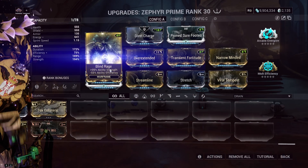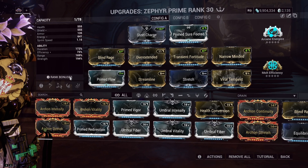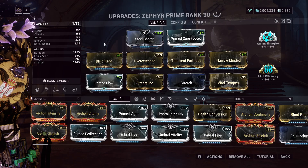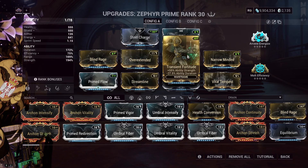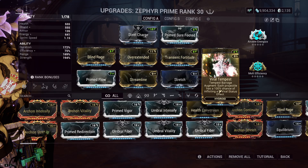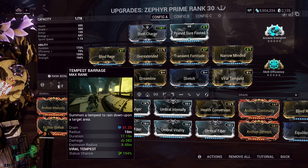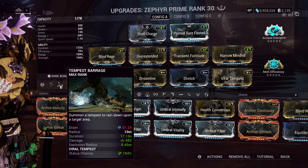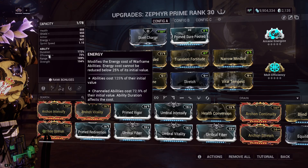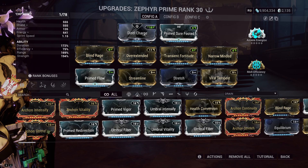In a hectic mission like Steel Path Survival — especially Fissure or Conjunction — you can manage the energy fine. You'll be getting energy left and right, and your companion picks things up for you. The build has more strength, more range, and more duration. We also have the Tempest Barrage Augment, which gives each projectile a 100% chance of inflicting a viral status effect. This basically applies viral onto the subsumed Hydroid ability, allowing you to deal significant damage. Range and efficiency mods help balance things out, and the build is quite flexible.